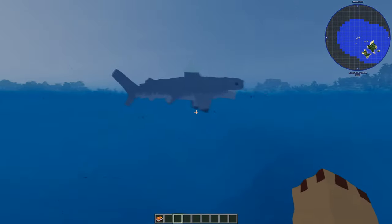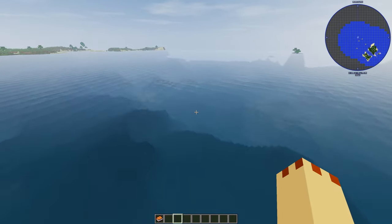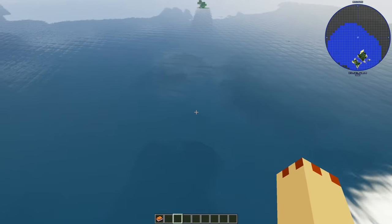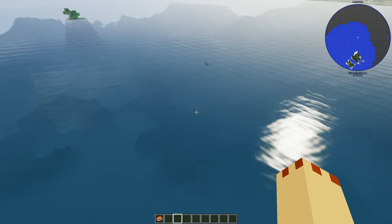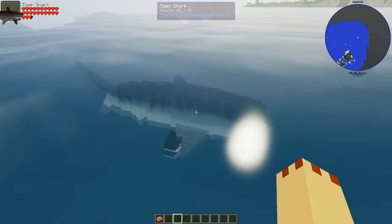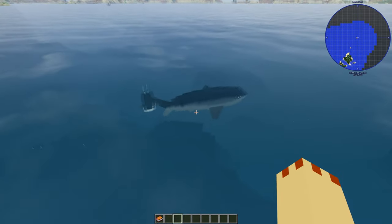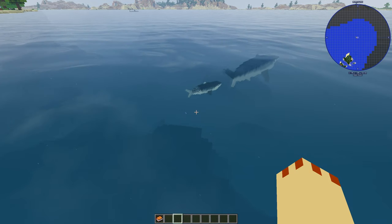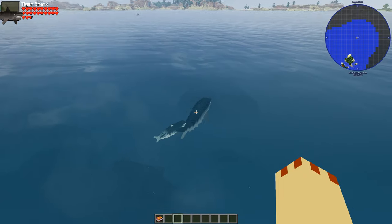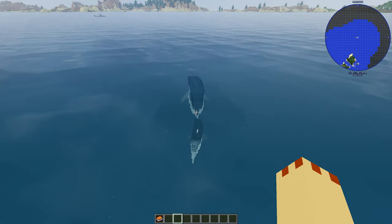Let's go have a look at the shark - it is amazing, it is the Great White Shark. And remember we saw the babies over here. What's this one? Oh yes - it's a Tiger Shark and a Tiger Shark baby! Wow. This is what Minecraft needed - more amphibious creatures in the water so we can do proper zoos.